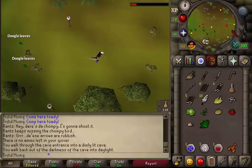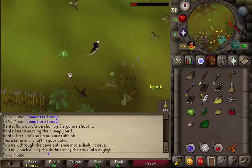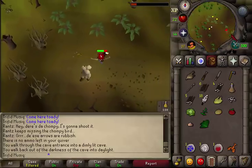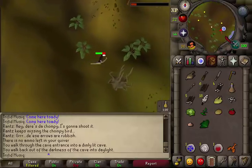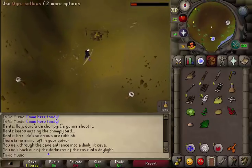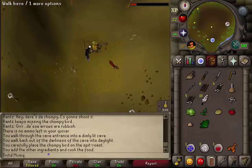Go east and return to Rantz to cook the seasoned chompy and complete the quest. Just north of Rantz you'll find an ogre spit roast — use the raw chompy on the fire and you will automatically and successfully cook it.